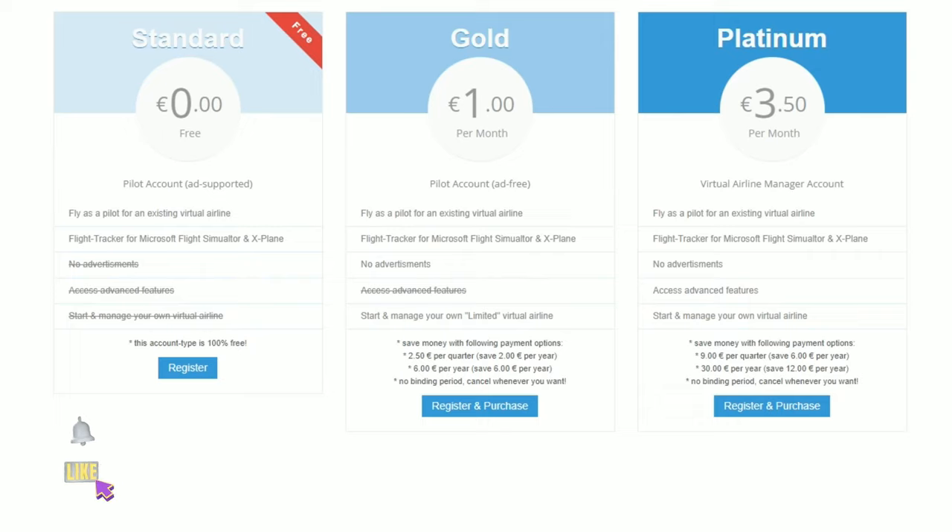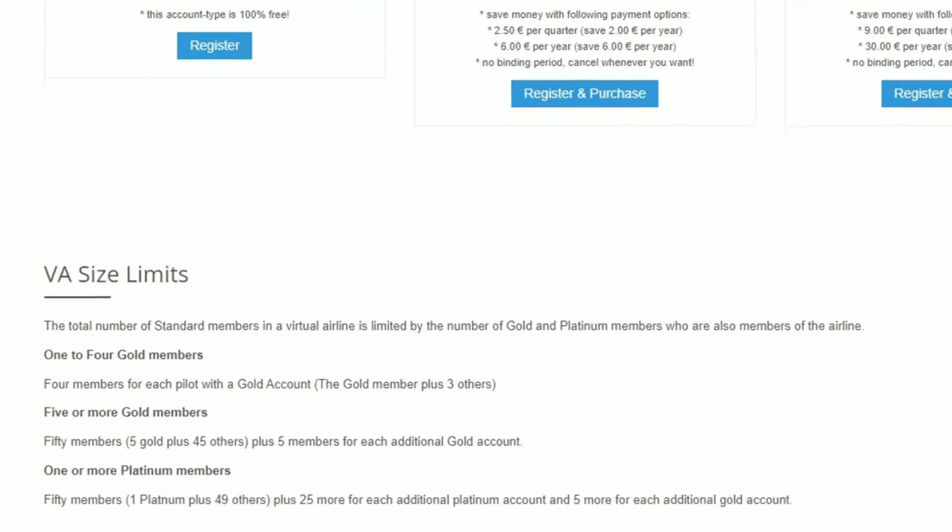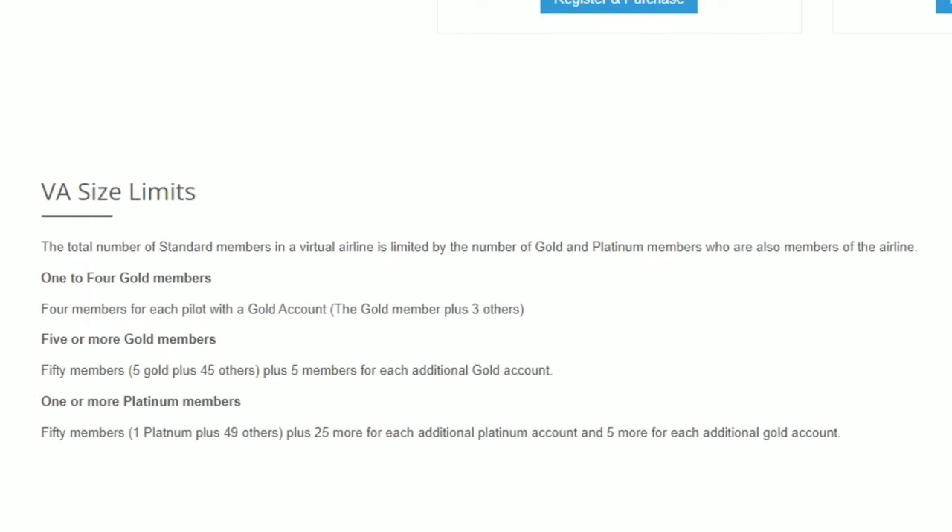If we head over here to the pricing tab, you can see the different tiers that they have available to purchase. Over here on the left, we have the standard free version, and this will allow you to fly as a pilot for an existing virtual airline. This will not allow you to create your own virtual airline. To be able to create your own virtual airline, you're going to need to upgrade your package to either the 1 euro a month or the 350 euro a month package. At the very bottom, we have a couple limitations for the different memberships.